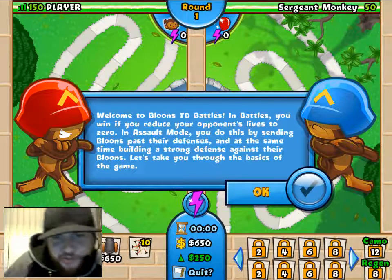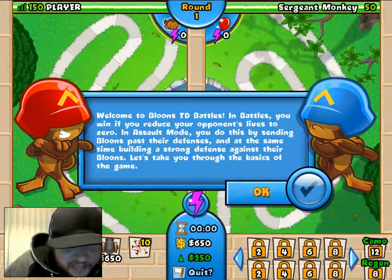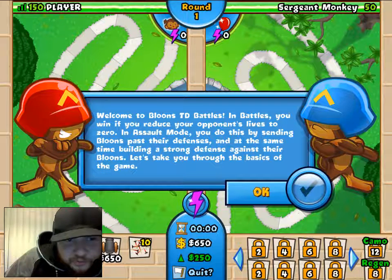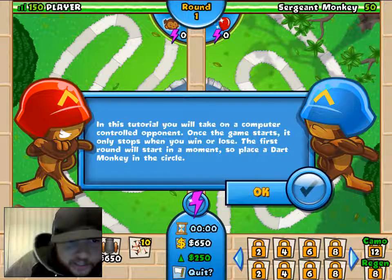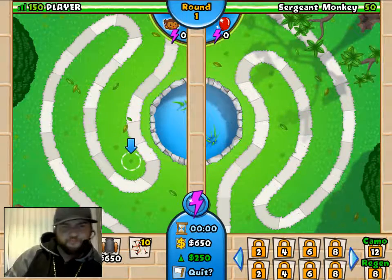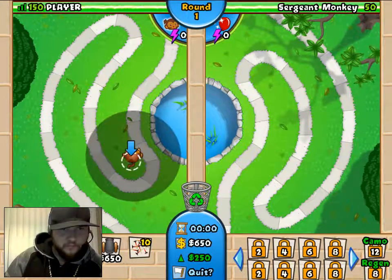In Battles, you win if you reduce your opponent's lives to zero in assault mode. You do this by sending bloons past their defenses, and at the same time building a strong defense against their bloons. In this tutorial, you'll take on a computer-controlled opponent. Once the game starts, it only stops when you win or lose. Place a dart monkey in the circle.